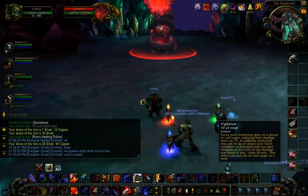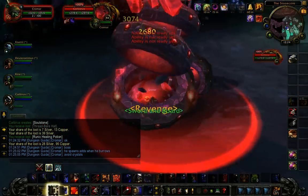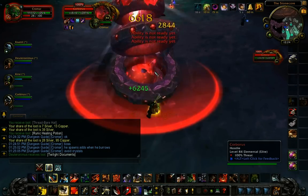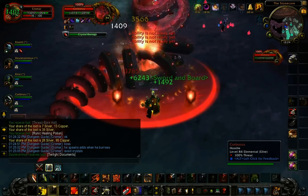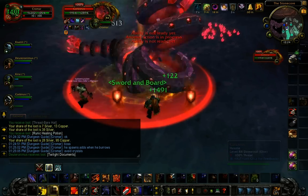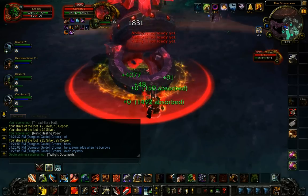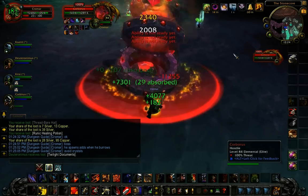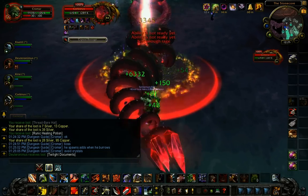This first boss is very interesting. He's not hard on normal mode — very forgiving, you can mess up a lot and it doesn't really matter. He does two main mechanics. One is the Burrow, which you'll see in a minute. The other is Crystal Shards, going on right now in the top right of the screen. Those Crystal Shards fall on the ground as spikes you're not supposed to stand on — it's really easy to move out of them on normal mode.